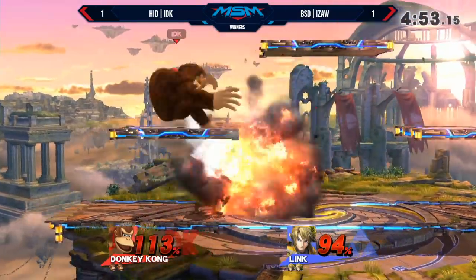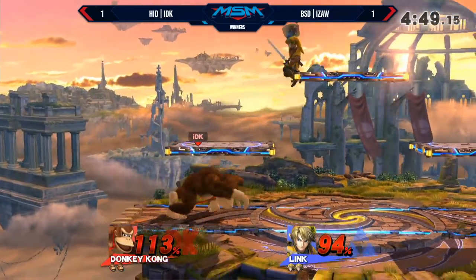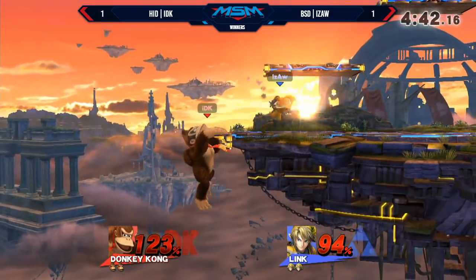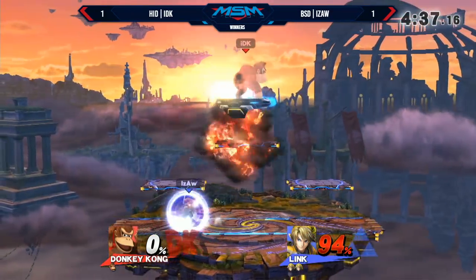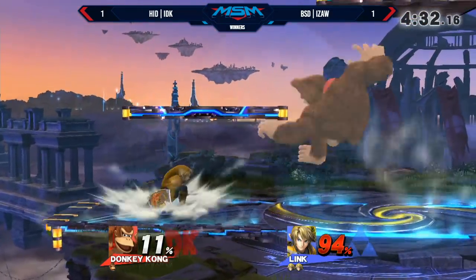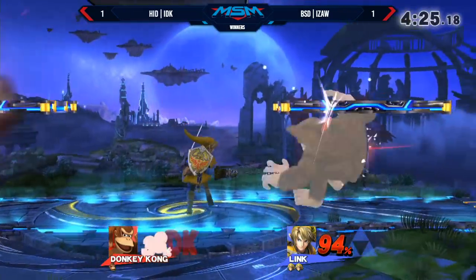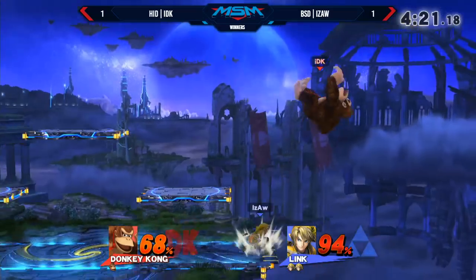IDK's option choices are unique but they make so much sense. Toon Link's bomb pull is actually faster, Link's is slower, but Link's bombs are less sensitive — they bounce off a shield and stay on the ground like a little trap. That was actually the f-tilt, not the down smash, which is really good to do against DK — so big that most moves you throw out will just smack him getting off the ledge. Links f-tilt has similar knockback to Lucina's forward smash, it's a very strong move.